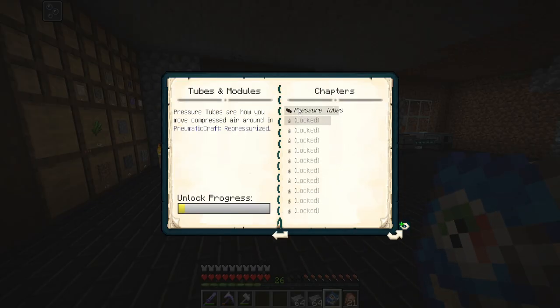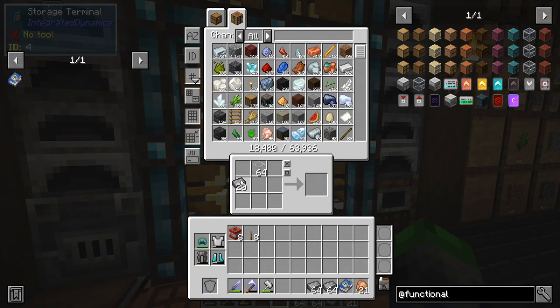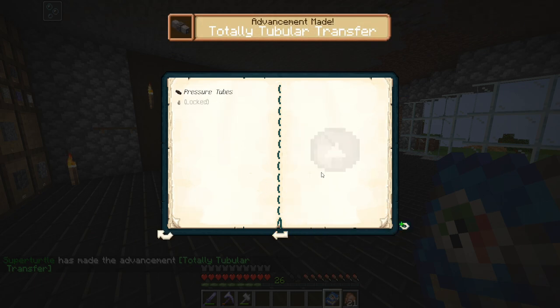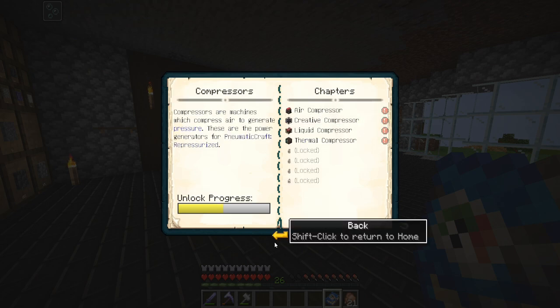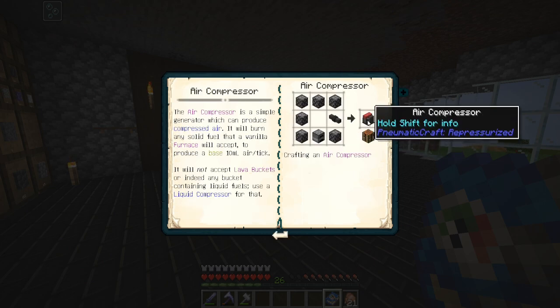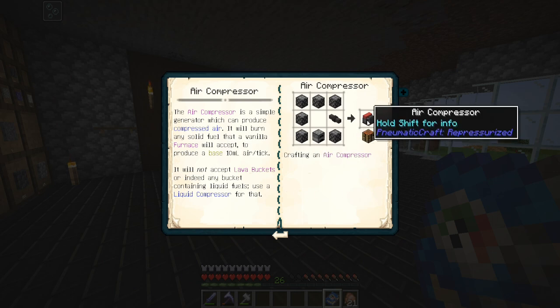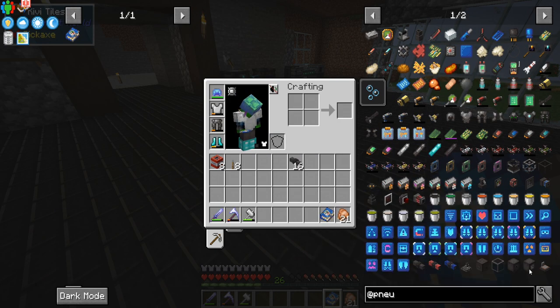We have some things to make. I want to make pressure tubes — those require glass and compressed iron. Making those unlocked some recipes for us. Now we need to generate pressure. The air compressor can produce compressed air and will burn any solid fuel a vanilla furnace will accept, so let's go ahead and make that.